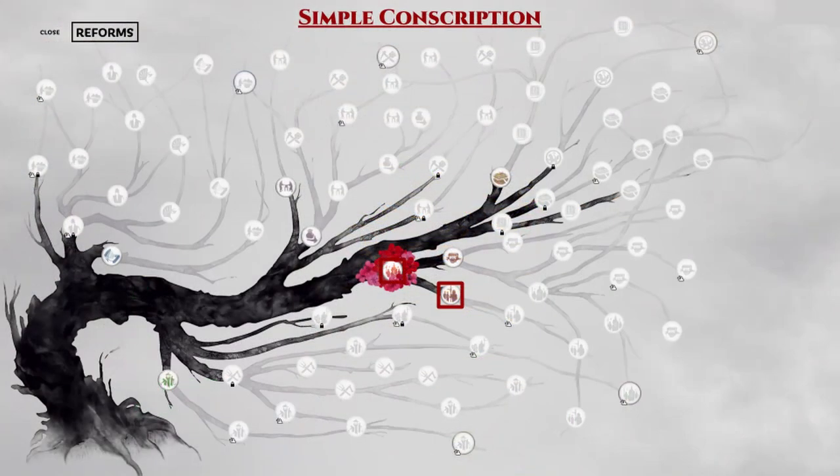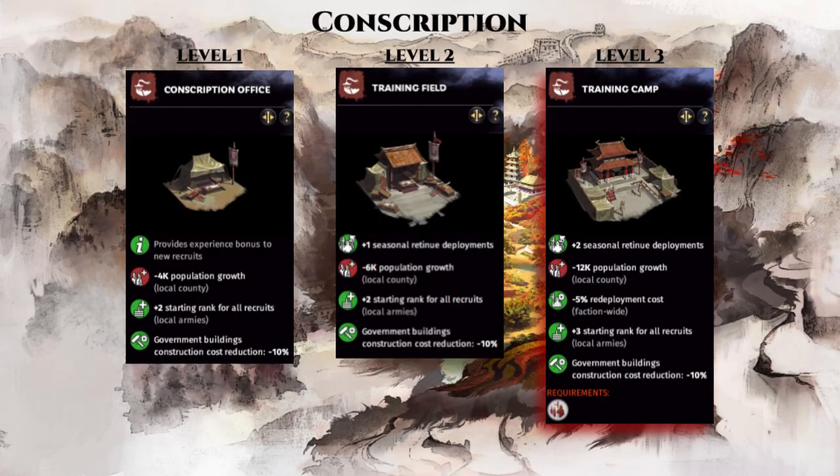Next, we move onto the red reforms, with this 2-reform conscription branch shown here. If you have seen any of my commandery guide videos, you already know that I love to pair some of my food producing commanderies with military buildings, such as the conscription building chain shown here. With the 2 reforms, you can unlock the max level 3 conscription building in the training camp where you gain plus 2 seasonal retinue redeployment, minus 12k population growth, a 5% discount to redeployment cost, and a plus 3 starting rank for all recruits.